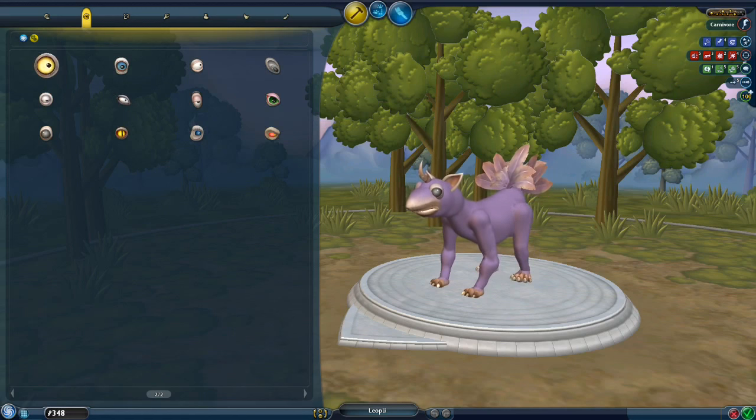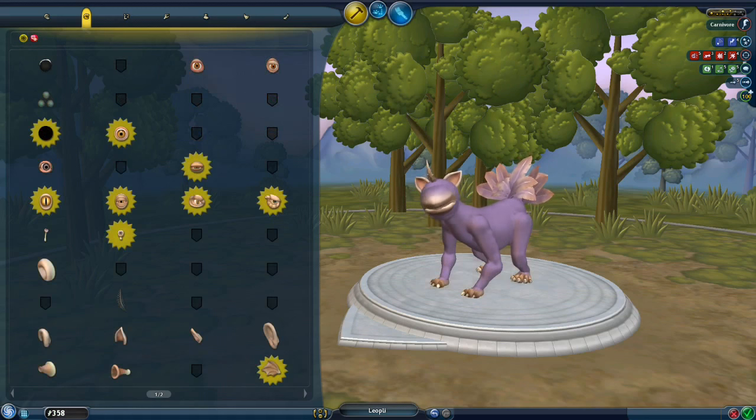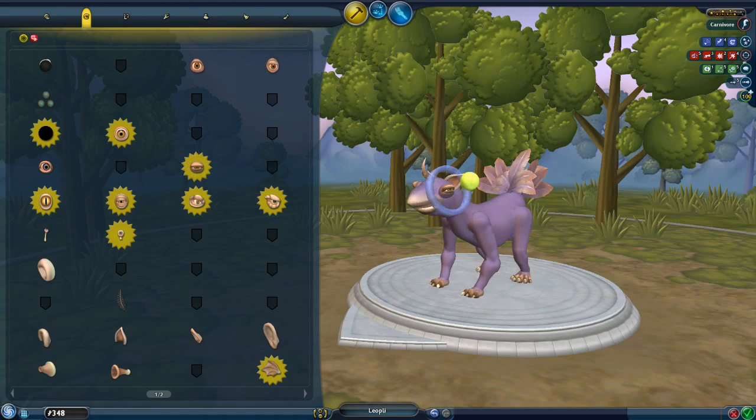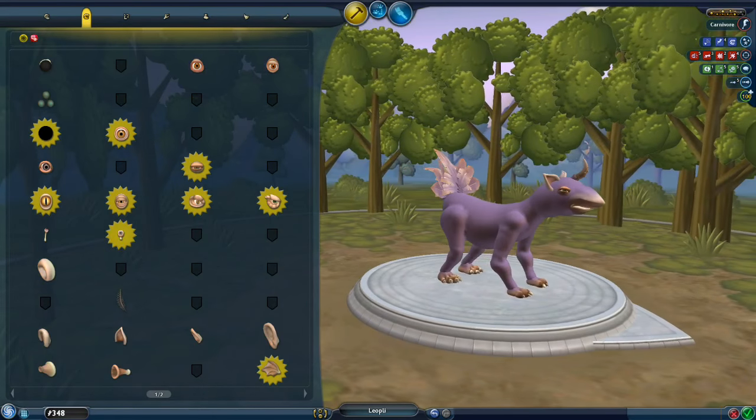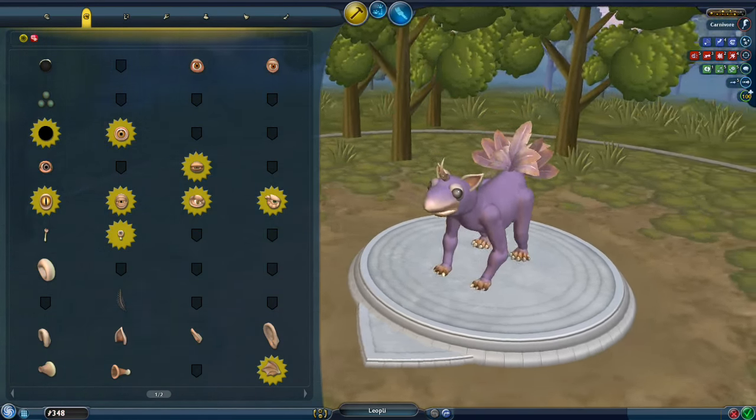We've got all the cute and creepy eyes. I really don't know if there is an eye I like better for the Leoplean than this one though. Let's check the normal eyes — we still don't have a lot of them. We have the empty eyes, but that's not really what I want. We have the Optic Orb, not really what I want. Maybe if it was facing forward a little bit, maybe smaller.